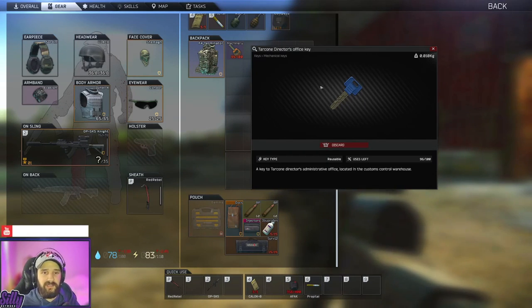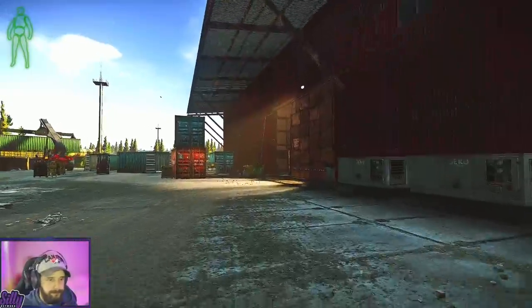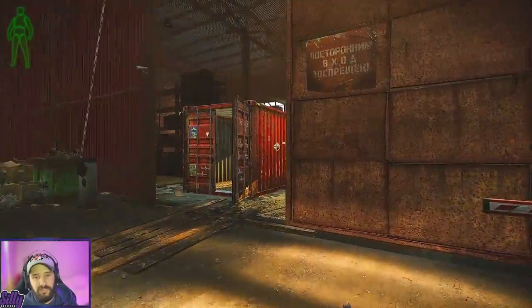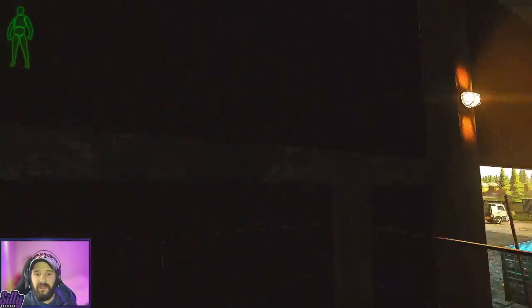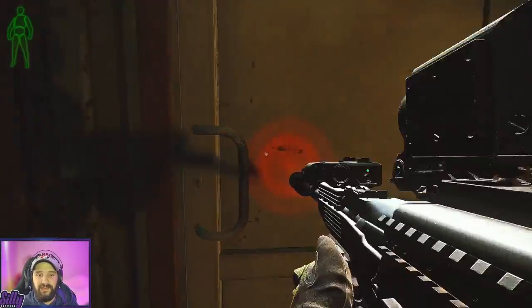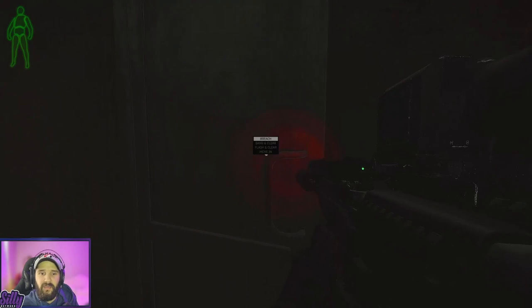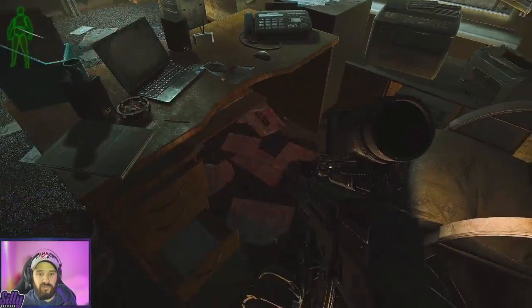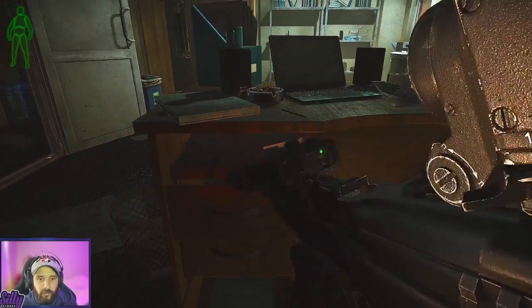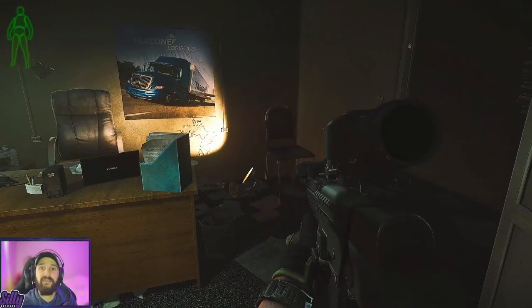After we have the Tarkone director's office key, all we're going to do is run into Big Red, fly up the staircase all the way to the top, then give the last door a quick breach. After we've breached, look behind the desk and the office document will be right here on the shelf beneath the laptop. I'll also say while we're here, there's an Intel spawn in the garbage can — I'm just trying to make you money.